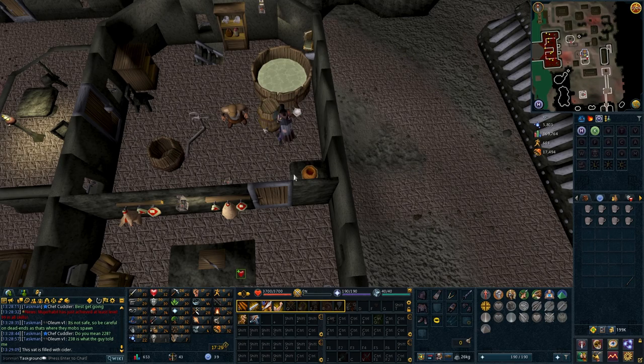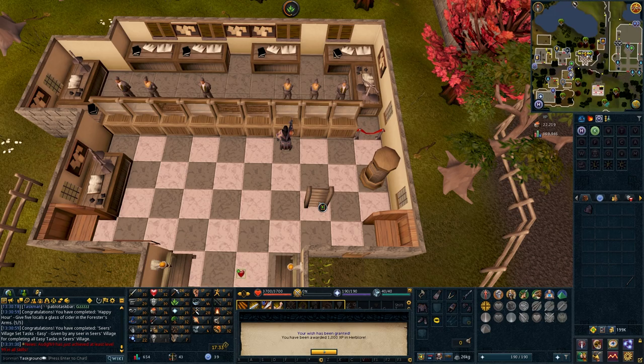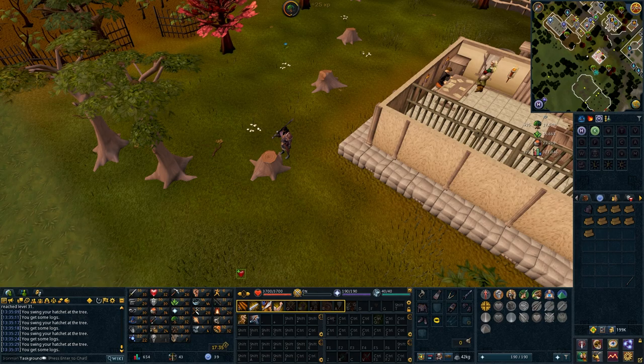To speed up the collection of those logs, let's go check on our brewing cider. It didn't spoil. Hand out the cider in the bar and claim the herblore headband 1 and the XP lamp. I'll use the XP lamp on Herblore. While wearing the headband, we will cut two normal logs rather than one — a remarkably niche perk, but where it's useful, it's really useful.